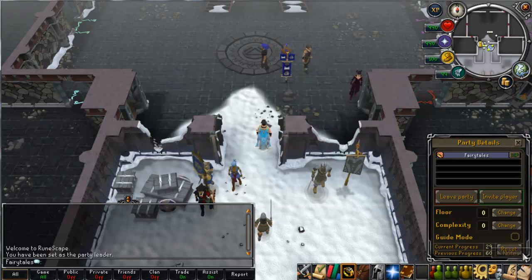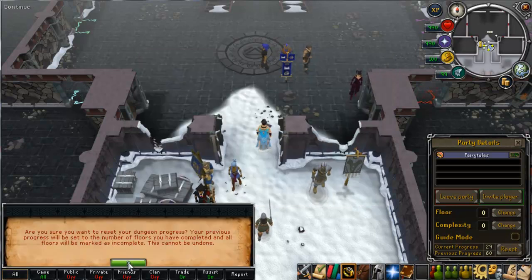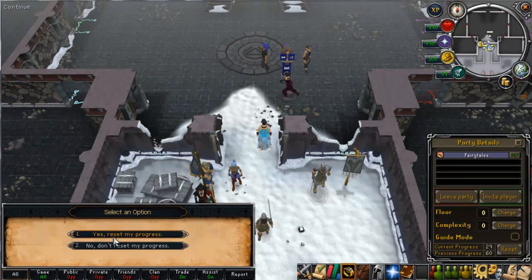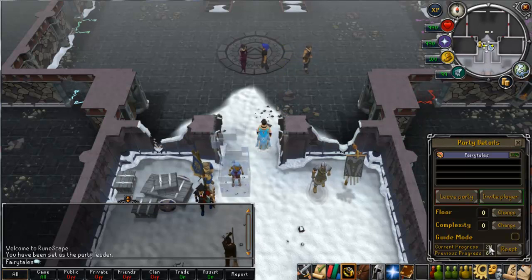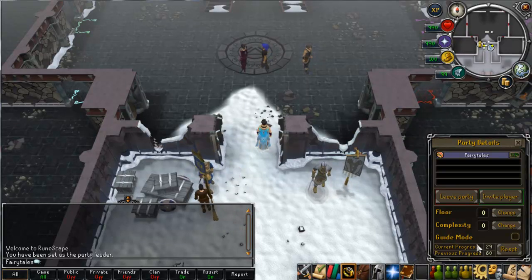If I click reset now, it says are you sure you want to reset, and if I click yes my previous progress would go to 29. This greatly affects your XP. The XP prestige is based off whichever of these two numbers is highest. At the lower levels your current progress might be higher than your previous progress, because you unlock a floor every two levels. So if you're going to a higher floor than your last run through, you'll get a slightly higher prestige, and you generally want to keep the last floor as your highest to get the most XP.